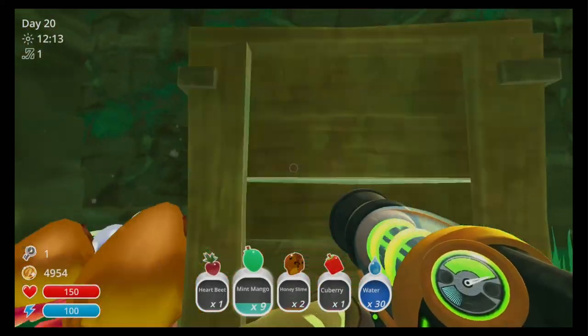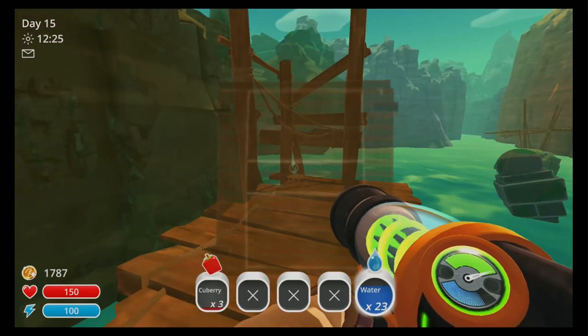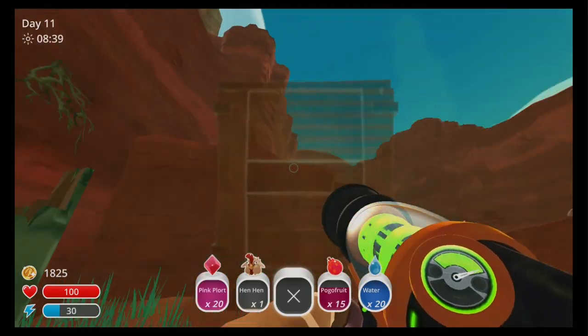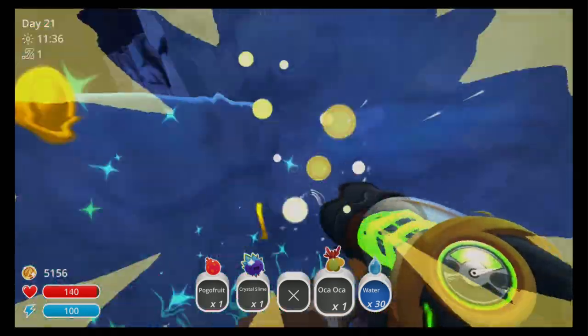Another great way for a beginner to make some new bucks is to break those crates you see lying around everywhere. Each crate contains random items including food, slimes, and new bucks. So whenever you see a crate, simply suck it up with your backpack and toss it towards a cliff or other solid surface, and you will reap the rewards of the treasure inside.